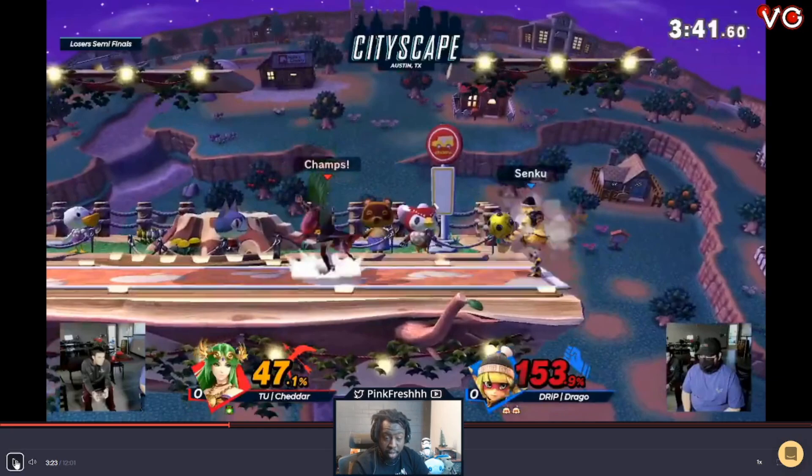You have to make them work for the kill. When you're at high percent and they're at low percent, make them work as hard as they can. Rolling in isn't bad — a lot of people say you shouldn't roll in here, but you haven't really rolled in this situation that often, so it would catch them off guard. Holding shield is fine too, but more likely than not you'll just get grabbed and have to try again.